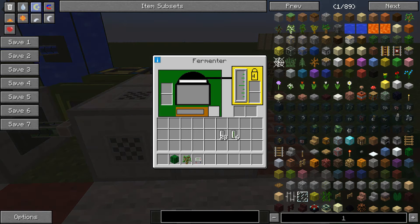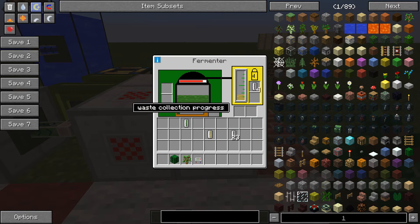So next, the fermenter — I know it looks quite complicated but it is actually pretty simple. What you need to place in here is the biomass, and away it goes. This is the progress bar and there is your biogas. It will also generate waste, which is a type of fertilizer you can use. As you can see, there comes the waste — it looks quite funny but it's all good.